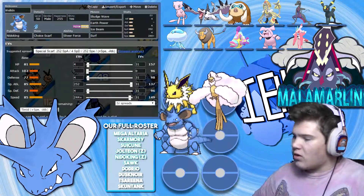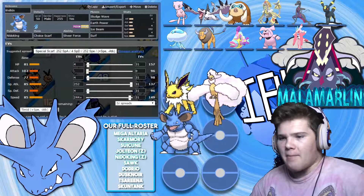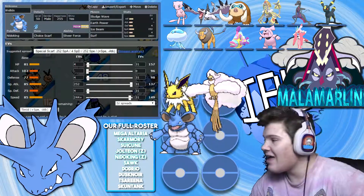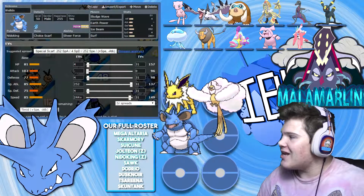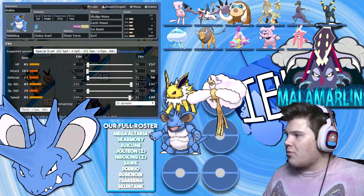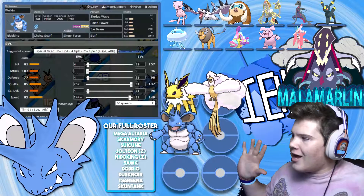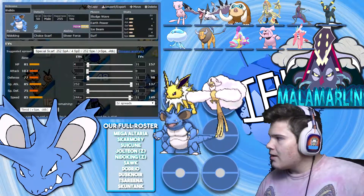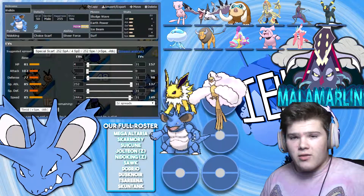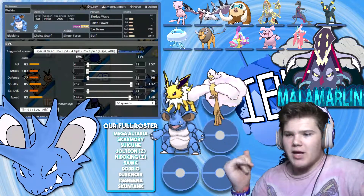Earth Power hits basically everything Earthquake does and deals a lot of damage. Ice Beam will be really good. I added Surf because that gives me a super effective move against Mamoswine and Aerodactyl, even though I already have Ice Beam. Surf also hits Salazzle. He doesn't have a Water Absorber — well, he has Jellicent. Anyway, max speed to outspeed Mega Aerodactyl with the Choice Scarf, max Special Attack to do a ton of damage, with the remainder in defense stats.